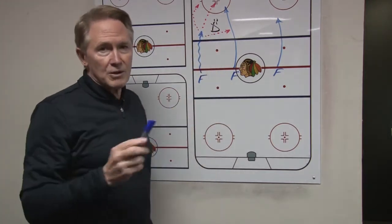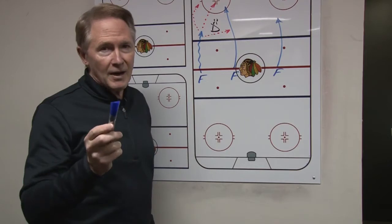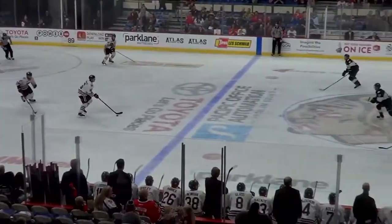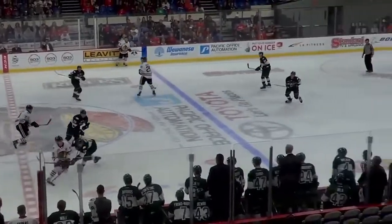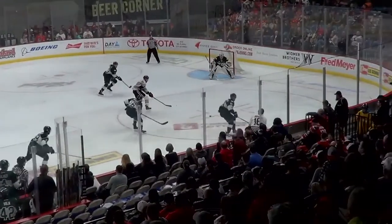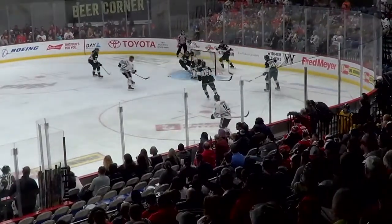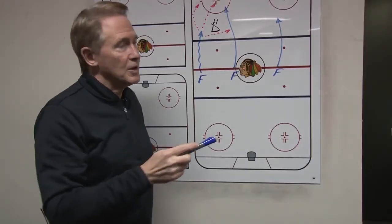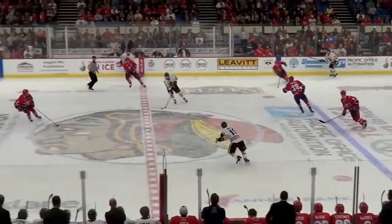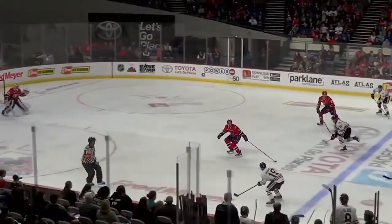If the defenseman crowds you at the blue line, you have three things you can do. First, chip it off the boards for the drive player. Second, you can play the puck under his stick — if he reaches out with a long stick, play it under his stick to the drive player. Third, you can make what we call a dot play, where you lay the puck towards the face-off dot and the drive player skates into it.